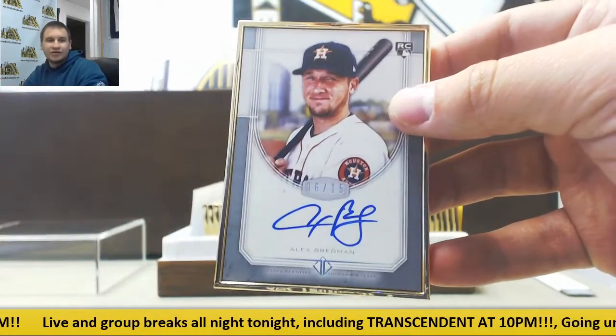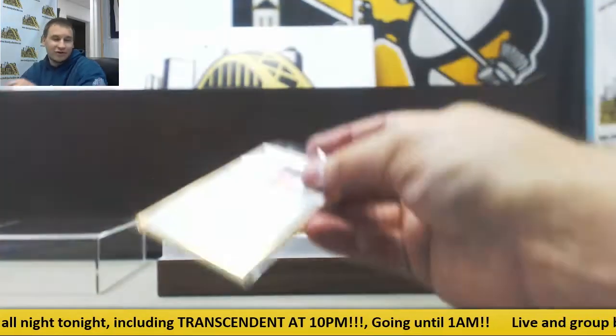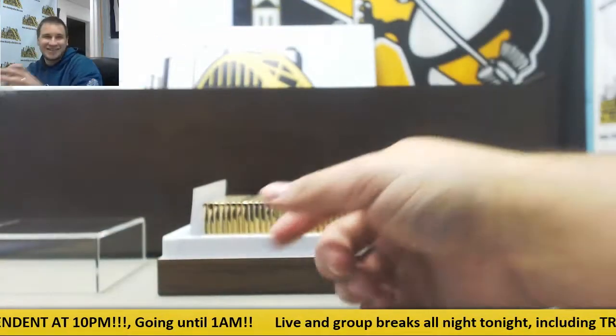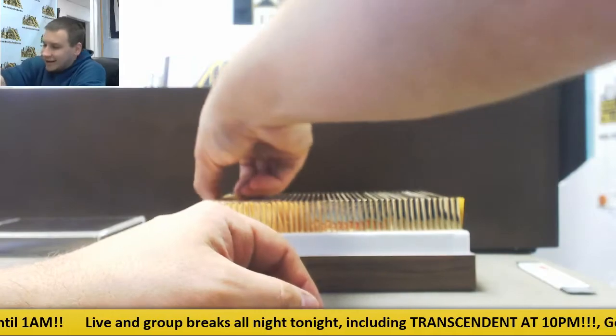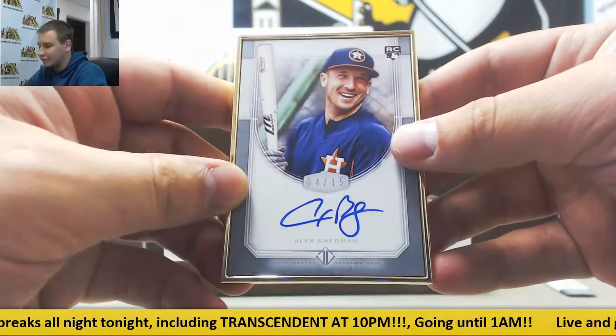Next one up is another silver rookie, 6 of 15, Alex Bregman for the World Series-winning Astros. And another Alex Bregman — image variation, 4 of 15 this time, rookie auto.